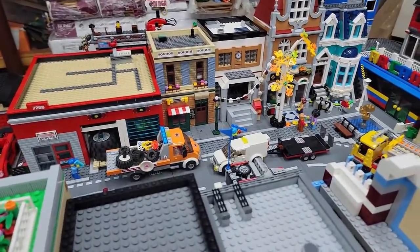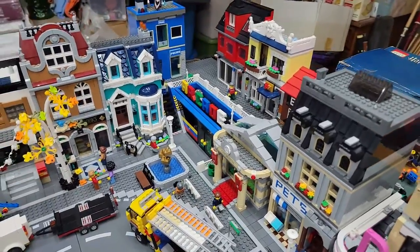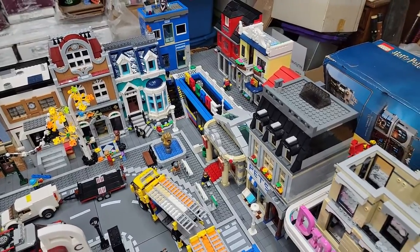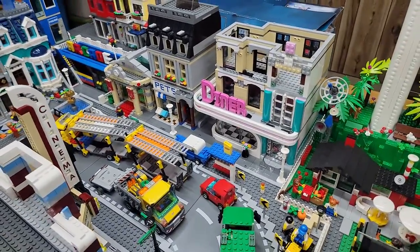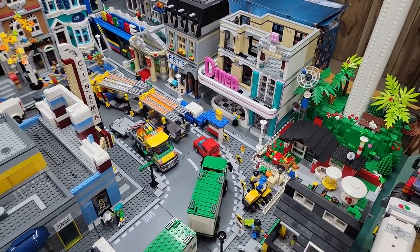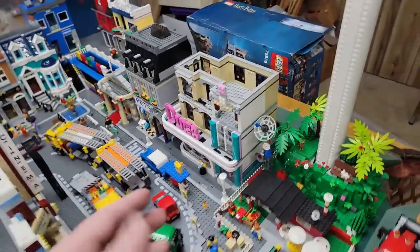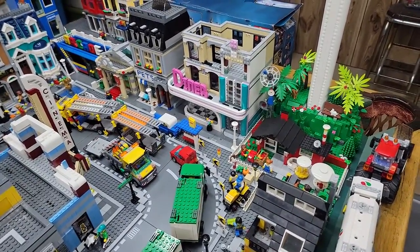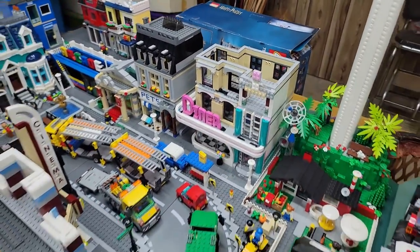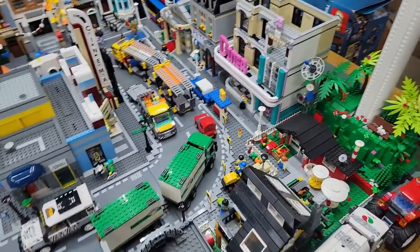Central Perk — yeah. Going around here we got the elevated section, which is now all dark gray plates. We still got the pet shop and the diner. The diner I still haven't finished — I'm still working on it. I'm building that from all my pieces, but I still need some more tiles and stuff to finish off that front and continue up the building, so I do have to order a few parts for it.